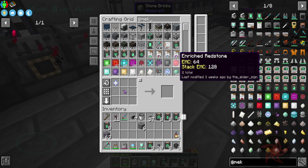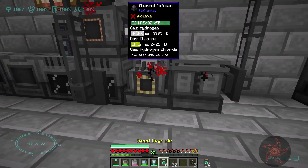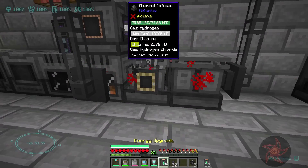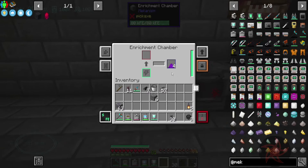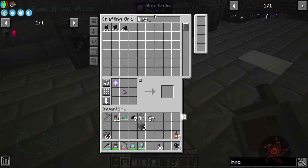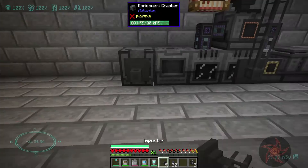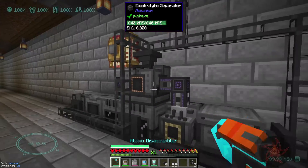Just give me like 30 more of each. Alright, and then you're crushing it, then you're enriching it into draconium dust. I just need an importer on this thing, so let's go ahead and make the front side an output. We'll just get an importer — let's get like 10. And there it goes, back into the system. Awesome.